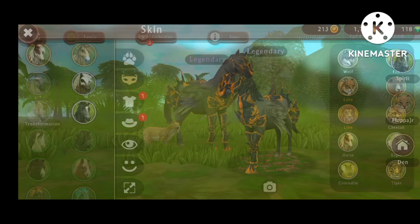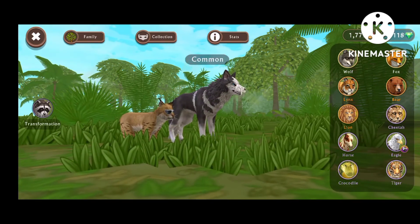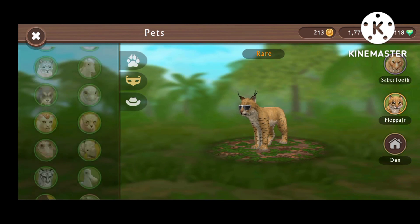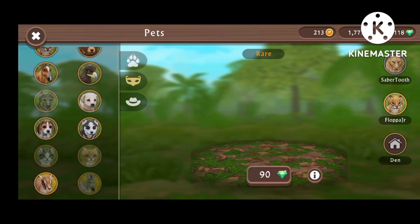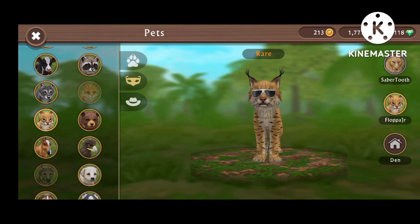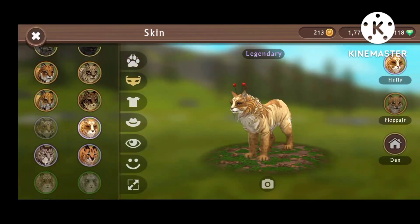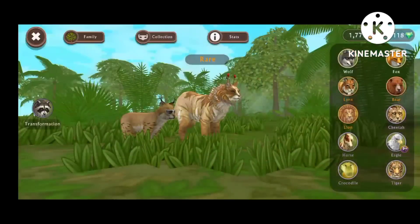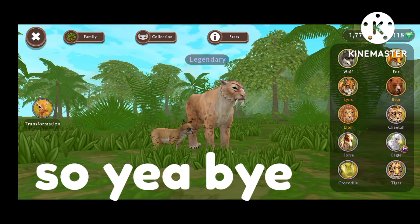All right, moving on. Let's go check — I may get a pet. I didn't get any pets, unfortunately. I already have enough pets. That's basically all I got. I want a link skin — I want to buy this skin because I want gems. So yeah, that's basically it. Thank you for watching, don't forget to like and subscribe. Bye!